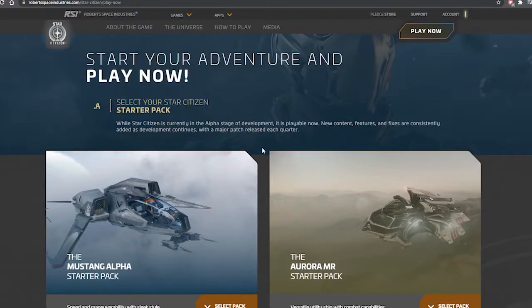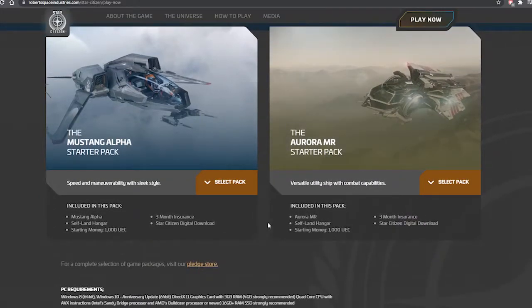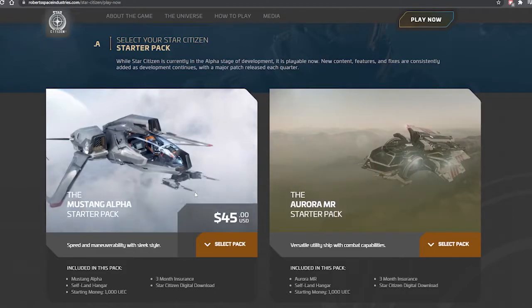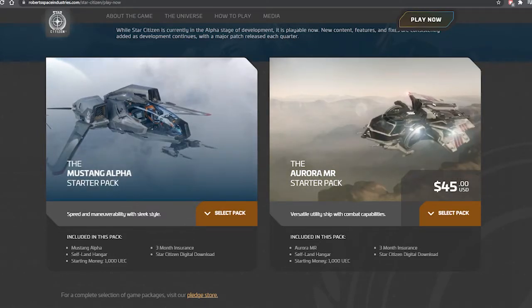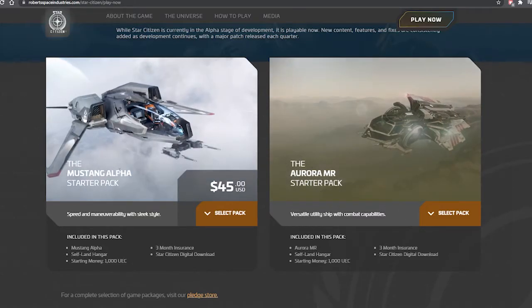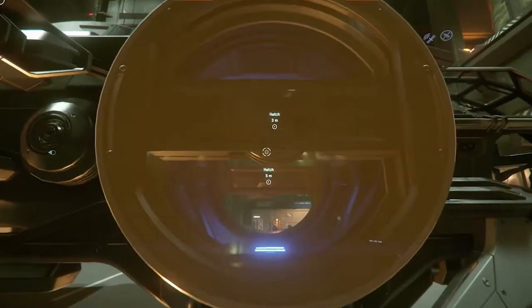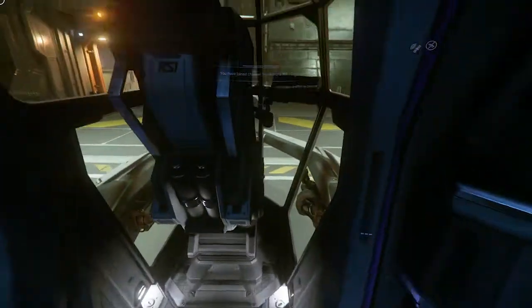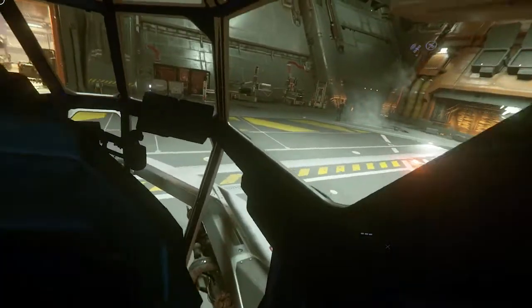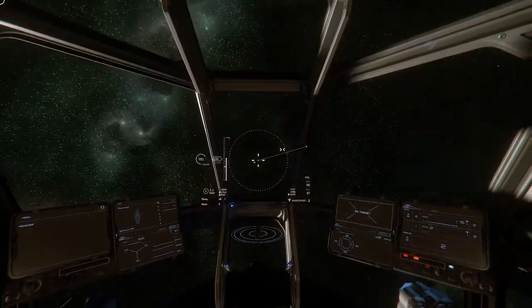When we look at Star Citizen, the first option we're given when we get into the game is to purchase a starter pack. So the first thing you're starting off with is picking what ship you want. We have two options: the Mustang Alpha or the Aurora MR, which is the one I picked up. Let's use the Aurora as our example. The major thing you're really looking at is the firepower and also the inability to store trade materials. Going into combat, you only have one weapon — just that machine gun. And that's it.